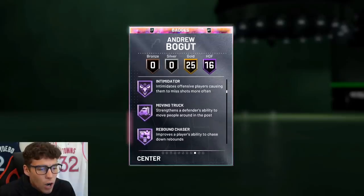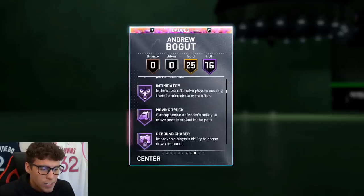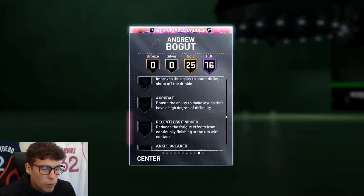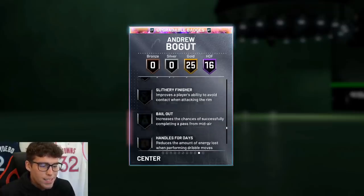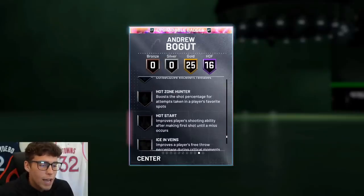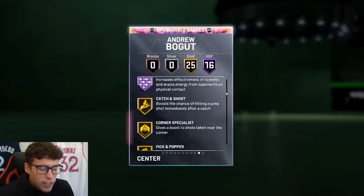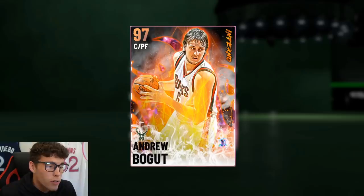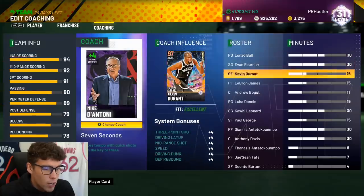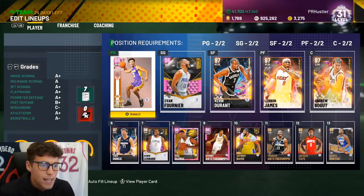Badge-wise, 16 Hall of Famers: rip protector, chase down, box clamps, heart crusher, intimidator, moving truck, rebound chaser, ties defender, and worm, as well as brick wall. He's pretty similar to Steven Adams in the badges, but his stats are way better. He also has gold unpluckable, which can't be overlooked if you want to use Bogut as a point center for dribble handoffs. With D'Antoni, as long as he's a good fit, he gets plus-four speed and plus-four three-ball, so he'll already have a base 83 three-ball.